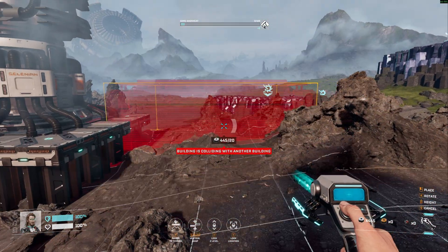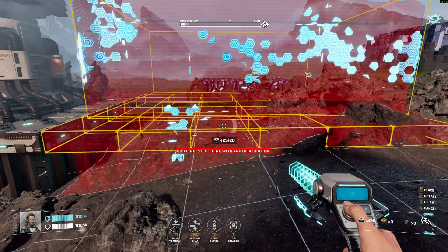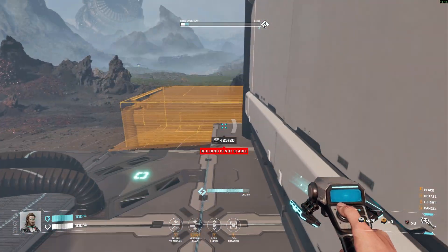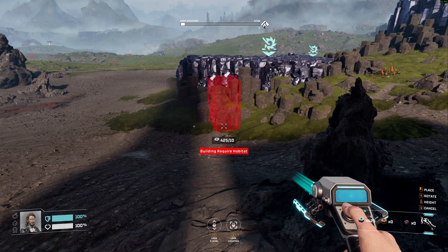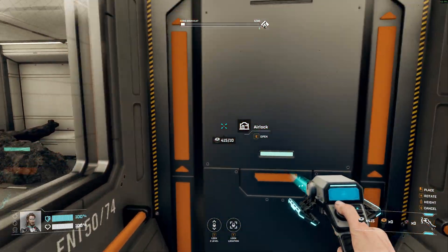Vulkan itself is part of the reason this happens. It's a graphics system that gives developers more control and better efficiency, but the trade-off is that the shaders need to be compiled into a special format before your graphics card can actually use them. And that can take a while. Here are the three main reasons why.